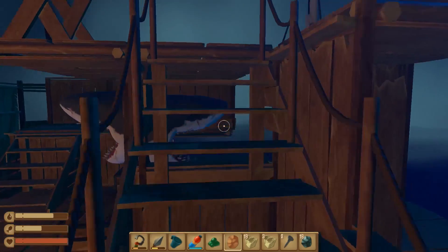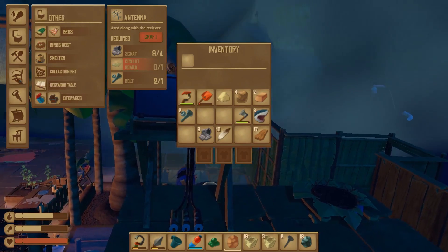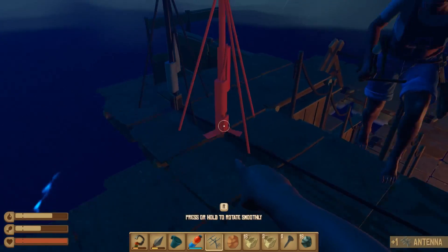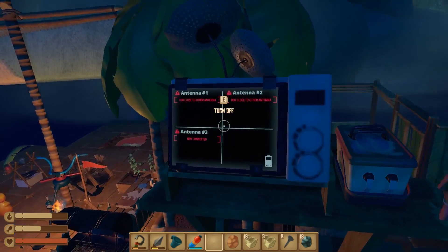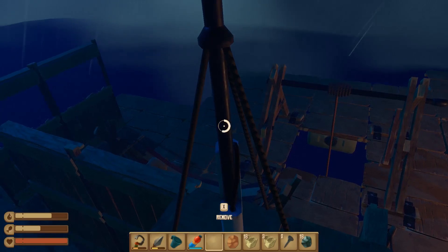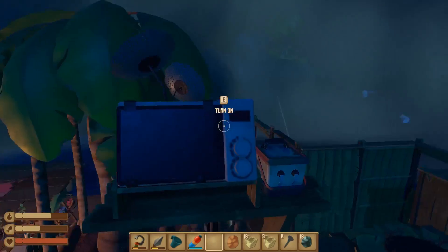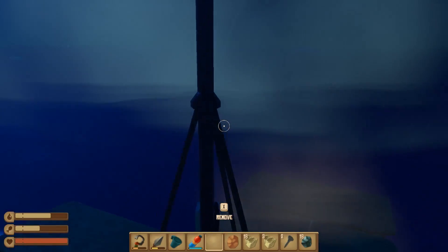We have enough resources to make the second antenna. I just need to make the circuit board, then another antenna. Let's go ahead — put you right there. Second antenna is now active, but it says 'too close to other antenna.' That makes sense, so I'll have to move it down to the end of the boat. Glad that didn't break it. But now it says 'wrong altitude' — we need to actually make a secondary raised section.